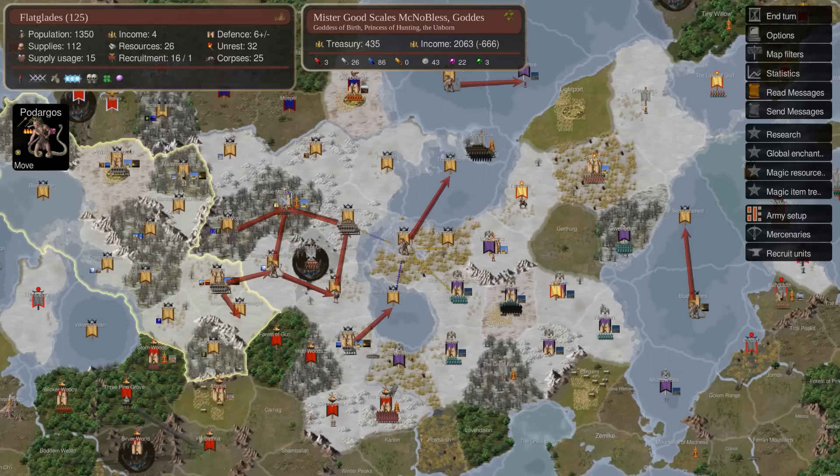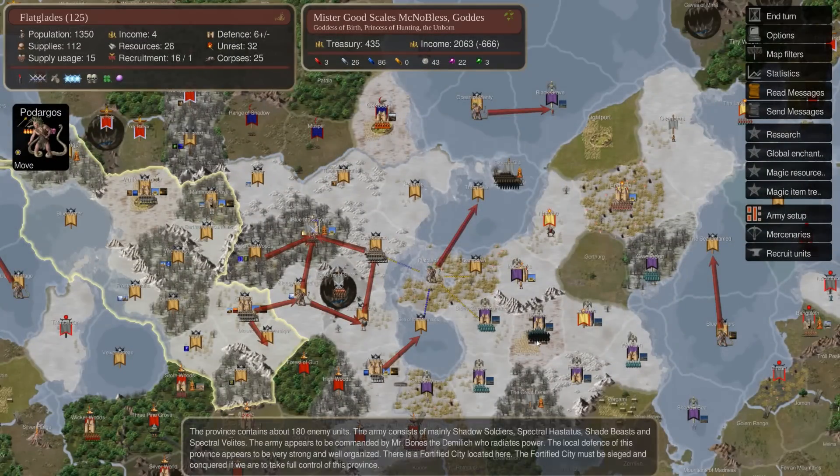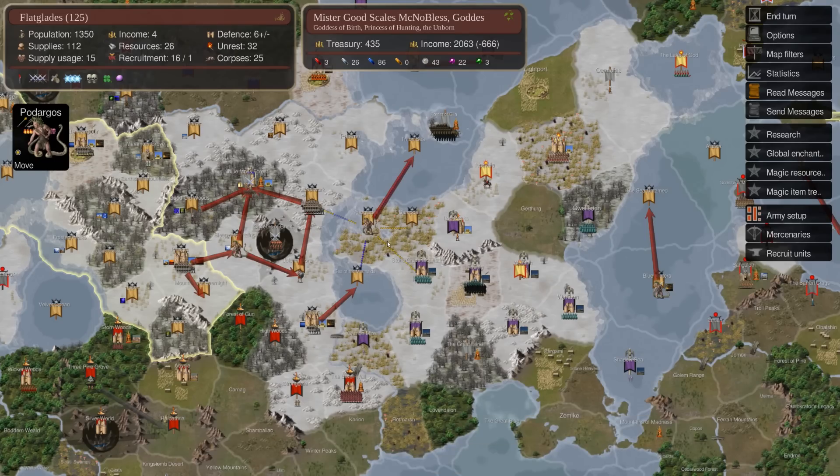A lot of times by the mid-game, somebody has gotten very big and has to be dealt with — that's certainly the case with Lemuria here. If you leave them unchecked, they'll be an enormous problem. You need to understand which nations you're good against now versus who you'll be good against later. There are nations like Lemuria that you're very good against now but will be very bad against later — late game they can Mind Hunt and have specialized counters. So this is definitely a nation that is weak versus you now but strong versus you later, which is a box to tick when looking for who to fight.